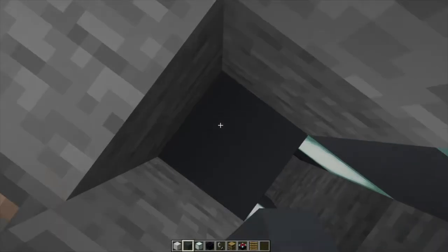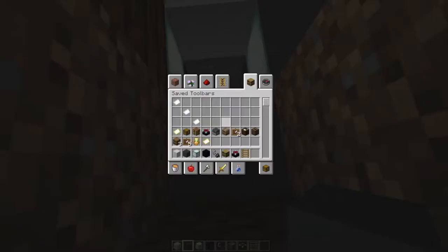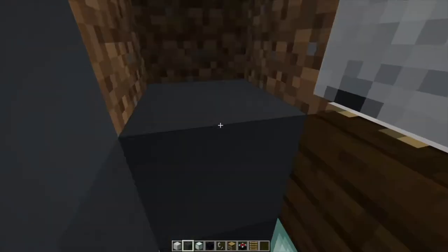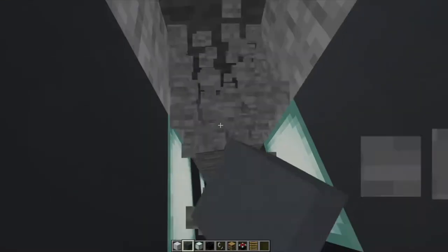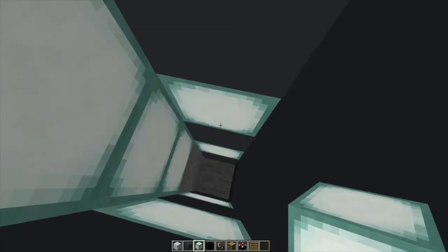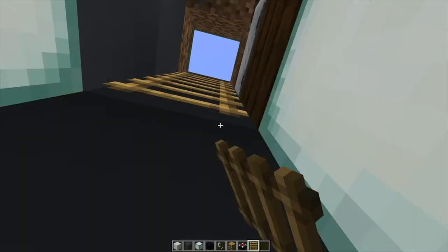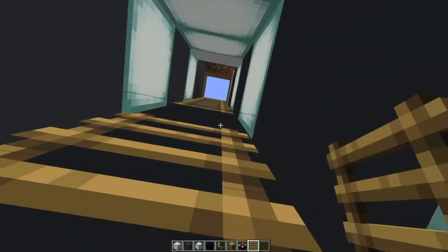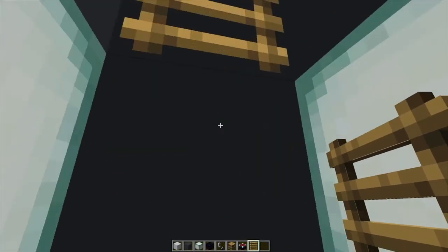Then we'll place this with grey concrete. Then I'm going to replace this side with sea lanterns, leaving two at the bottom. We will have to destroy some of these later on for redstone purposes. For now it's just easier to leave it like this. Then on all of the grey concrete just place ladders or whatever you've used — ladders are the way to go.